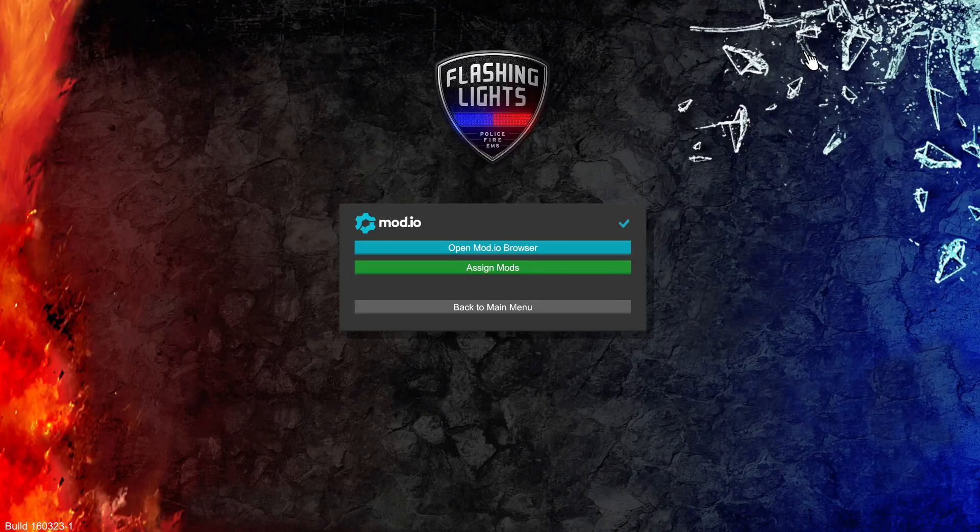Yo, what is up guys? How y'all doing? My name is Wolves and today we are back with a very special episode. However, it's not the type of episode you would expect. Today we are doing a tutorial on how to properly set up mods for your Flashing Lights game. I'm gonna try my best to go in depth and try to keep it below 10 minutes so I'm not boring the hell out of you guys.